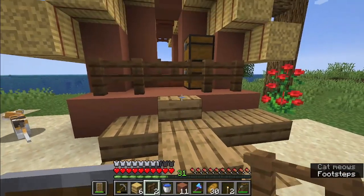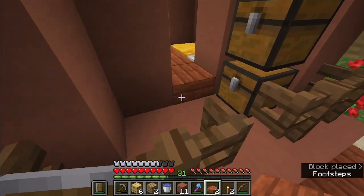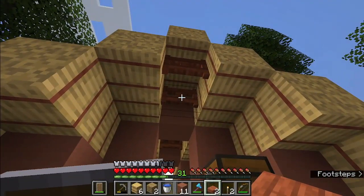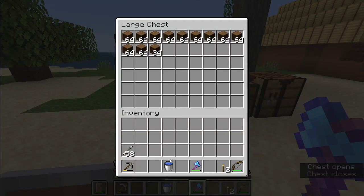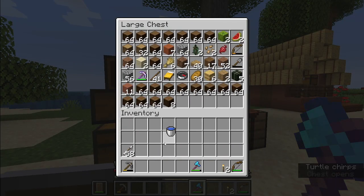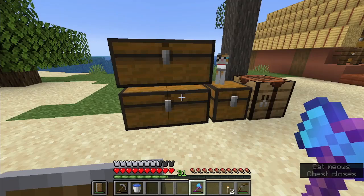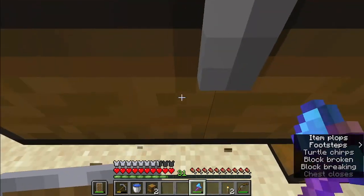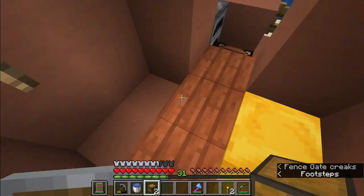It looks good. Now I can get all this and put it all in — nice. This one is full, this one is not. Come on, I should have done it the other way. Now there's an awkward floating chest.